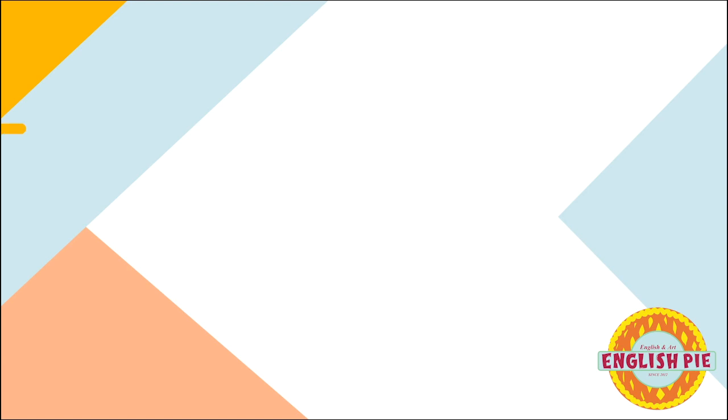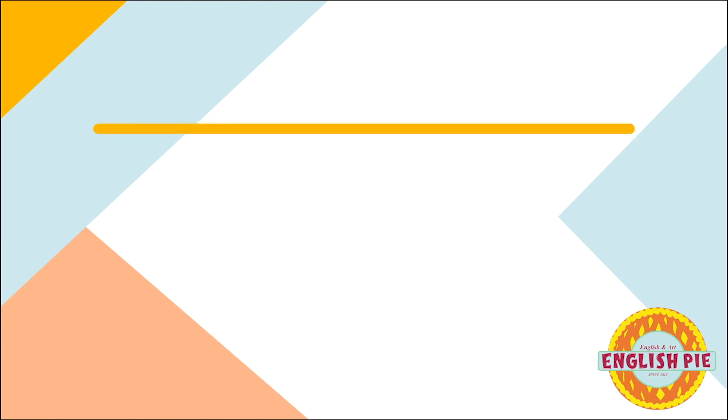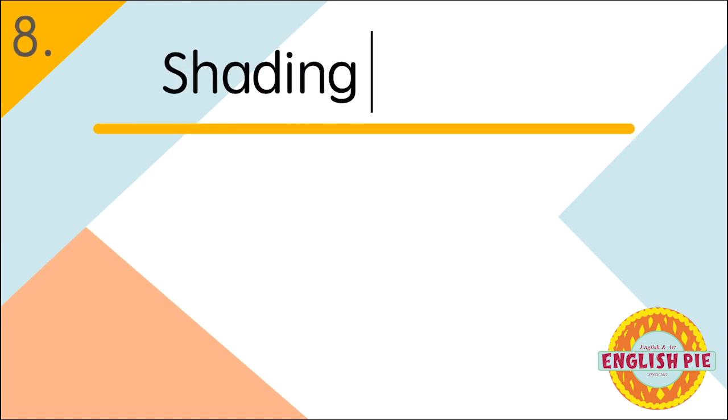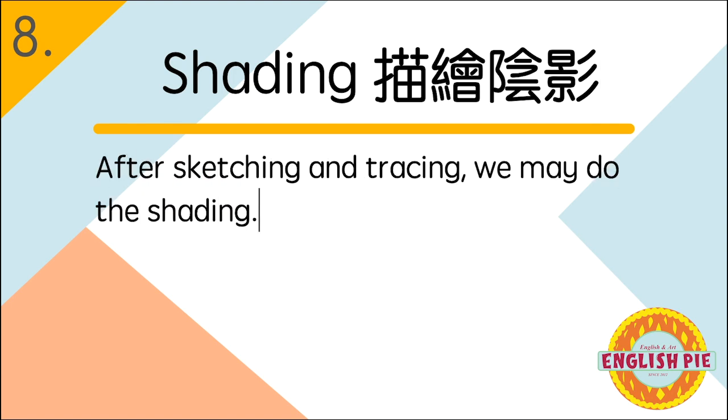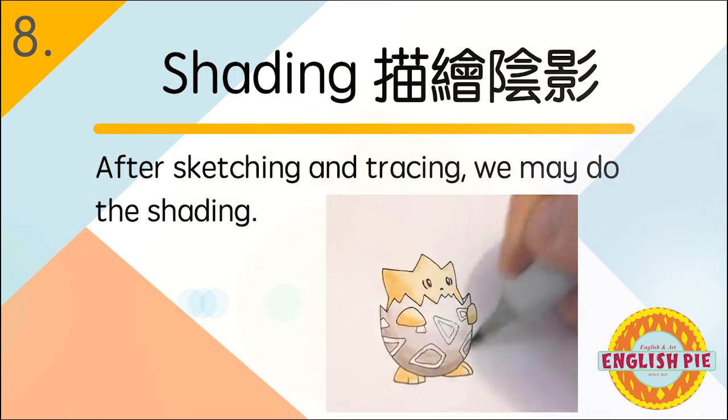Number eight: shading (描绘阴影). After sketching and tracing, we may do the shading. 在素描与描边过后,我们可以做阴影描绘。